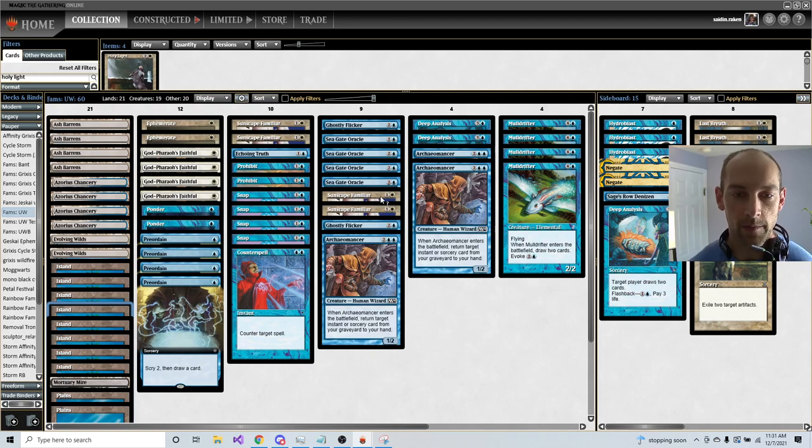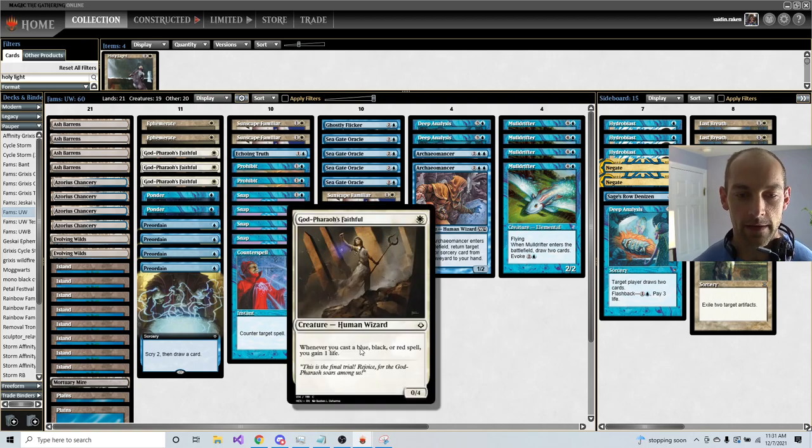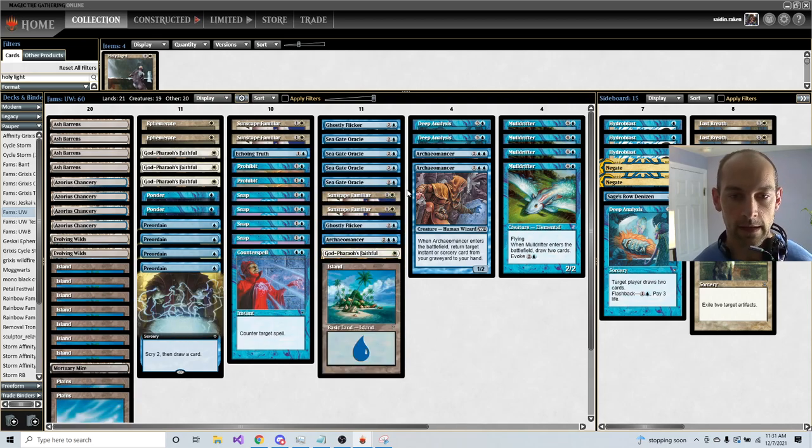The way that you combo with that is that we have a card called God-Pharaoh's Faithful, which says whenever you cast a blue, black, or red spell, gain a life. Therefore, with these cards in play and an Island, we can gain infinite life.